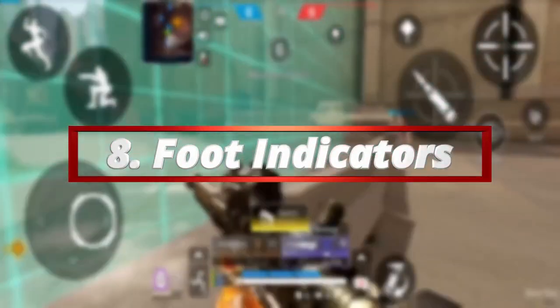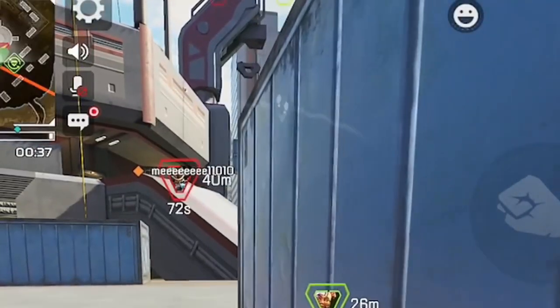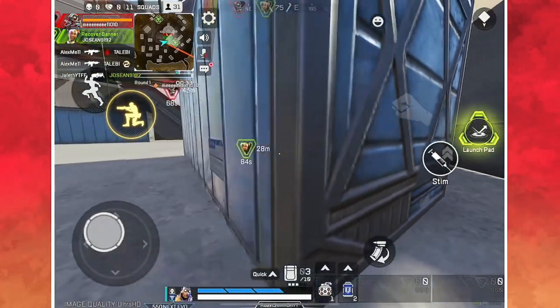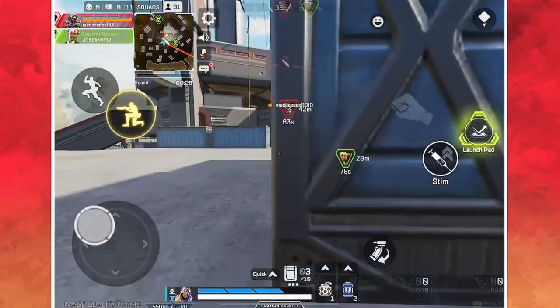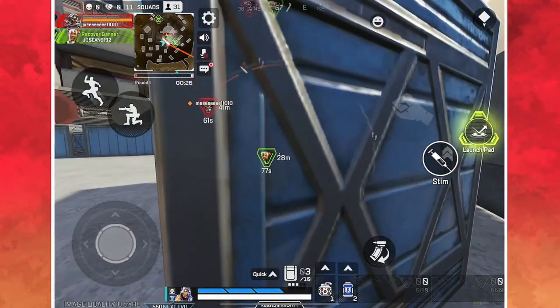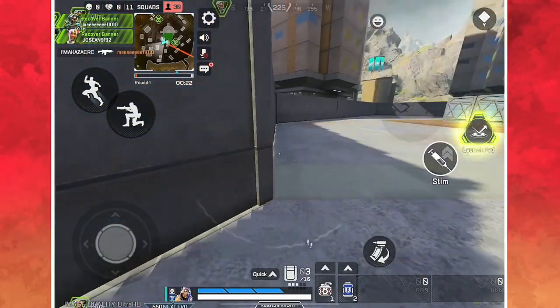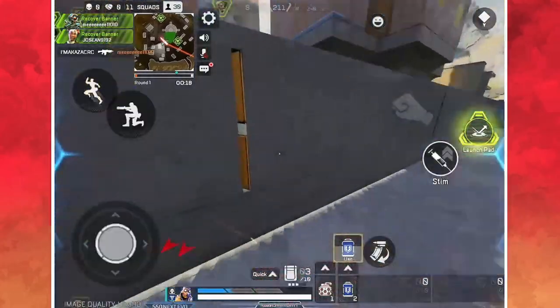Number 8: in the mobile version of Apex Legends there are foot indicators, which is very bad because it cancels out some abilities such as Bloodhound's scan — enemies can pretty much see where you're coming from with ease. To avoid showing them, the only thing you can do is crouch walk or normal walk to be sneaky, but be careful because one Bloodhound scan on you and it's all over.